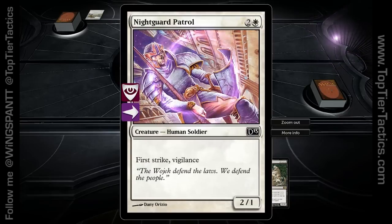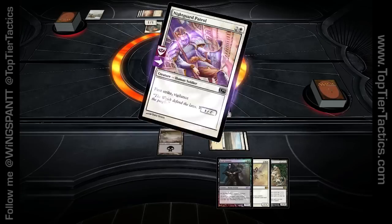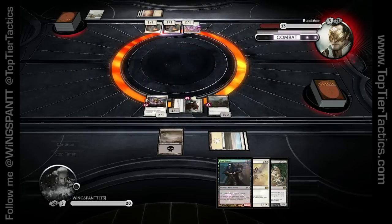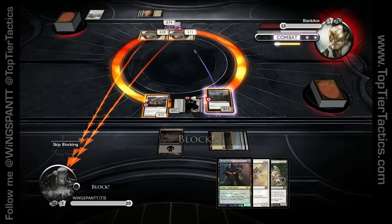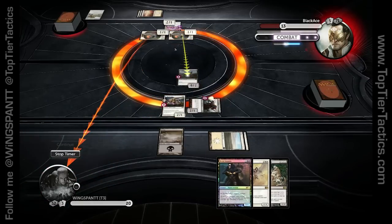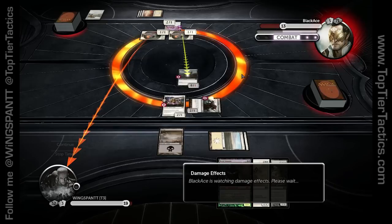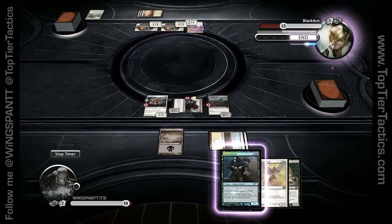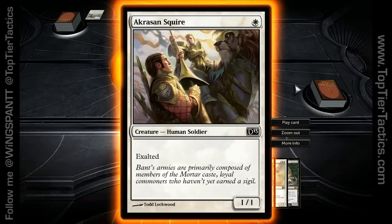I feel like Peacekeepers is the least played deck in Duels of the Planeswalkers. He's got first strike, vigilance, 2/1 creatures — he could attack with his 1/1 guys here. I'm not going to sacrifice my 2/1 for his 1/1, but I will block one of them, take half damage. If I take one damage a turn and he takes four, that is fine with me. Hopefully I get Royal Assassin on the board, which will shut down his entire offense. Also, look at the Squire — this is some weird perspective on this card art.